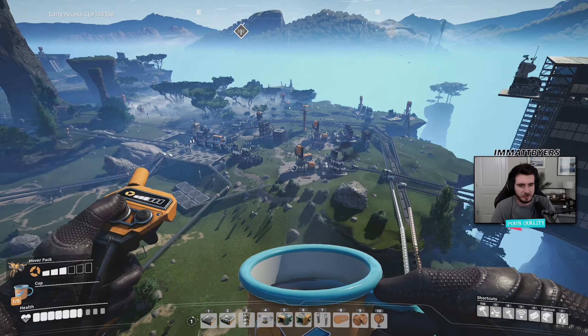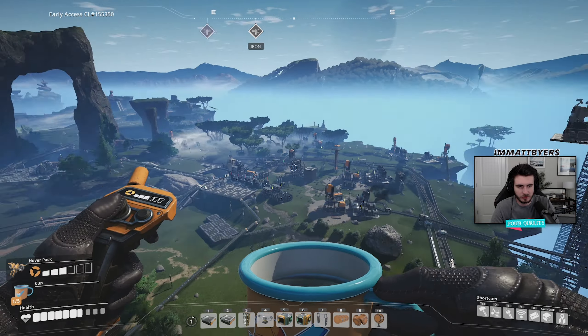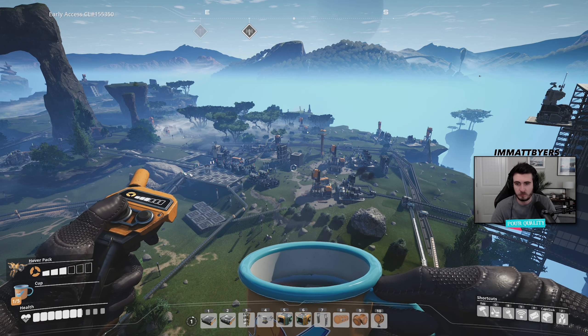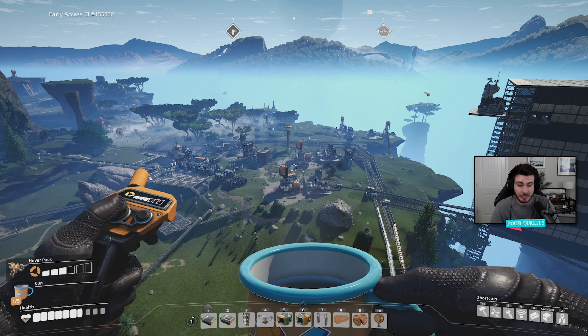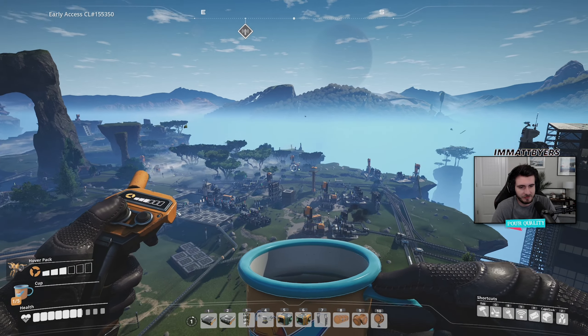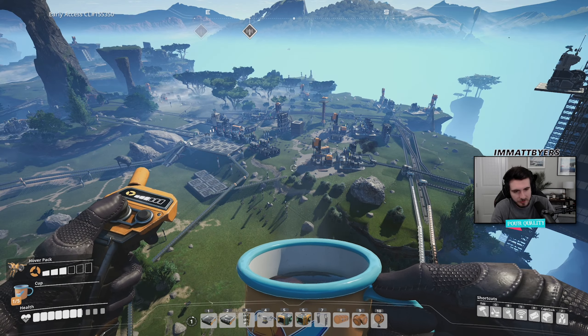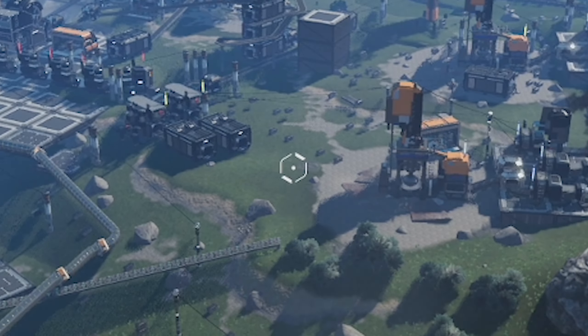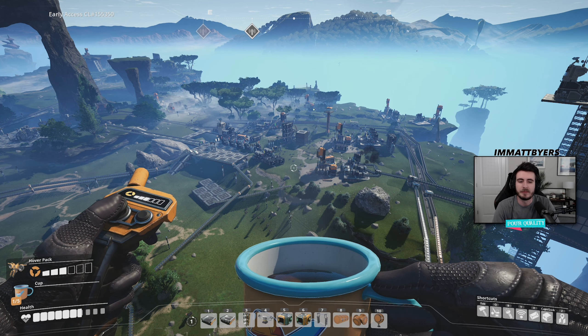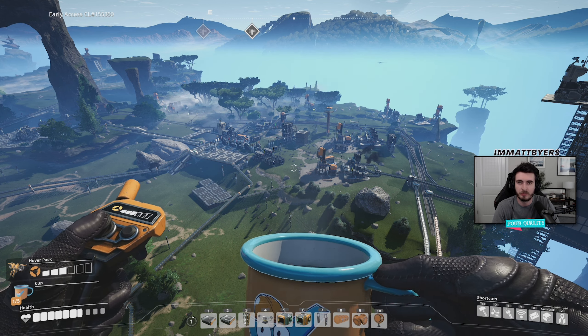Off in the distance you can see right where I started. I didn't know that you were supposed to explore this vast world, so I just kind of set up shop at the first place I landed. It had its iron, it had some copper over there, but it was a mess — a complete mess. Those little boxes over there are all leftover items because I didn't have enough room in my inventory when I was breaking stuff down.